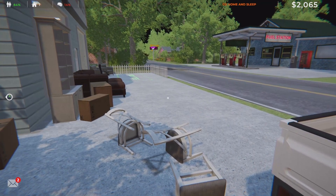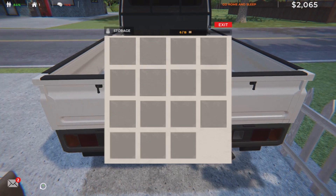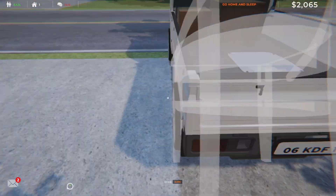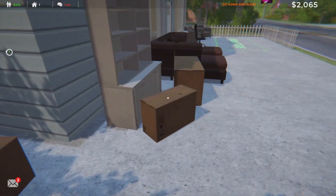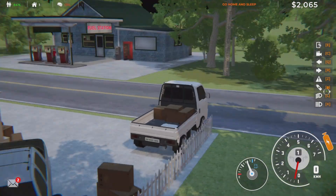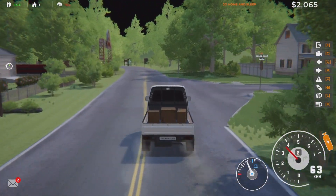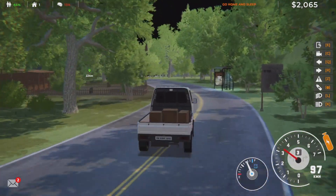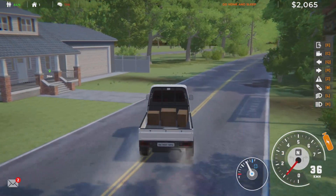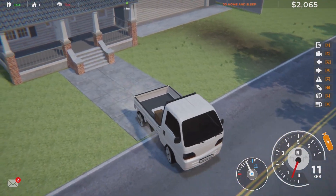All right, we're back at the furniture store. We're gonna load up what we already bought that we couldn't carry. If you look at the truck when it's empty, it says 0 of 15 — so we can carry 15 items. Let's go ahead and get our chairs loaded, put in storage. We're gonna go inside and buy a table for the microwave — oh man, it's closed. They won't open till 9 o'clock. Let's go home and sleep, then we'll come back and get a little table or counter to put the microwave on.